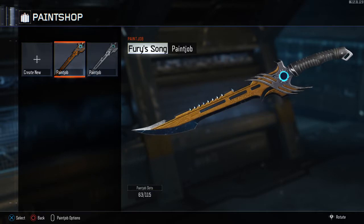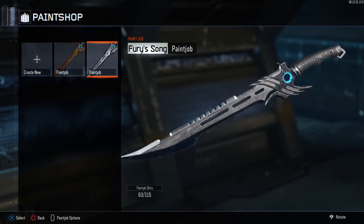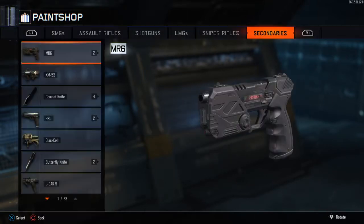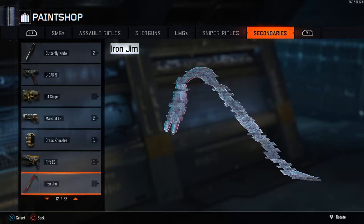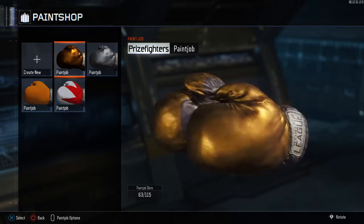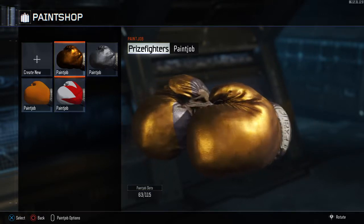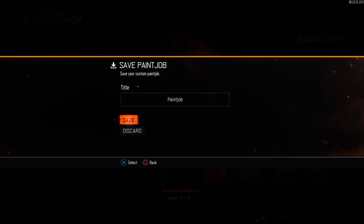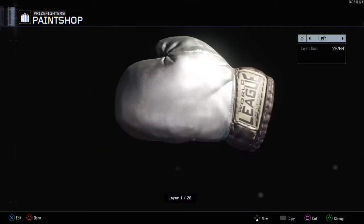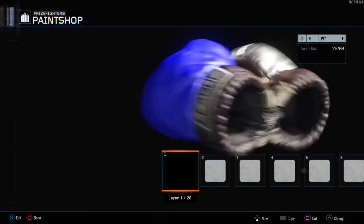Here's the chrome — it doesn't look that different but on prize fighters it is very chrome. And here's gold. So now I'm going to show you how it looks on the prize fighters. The gold and the chrome both look very good on the prize fighters.